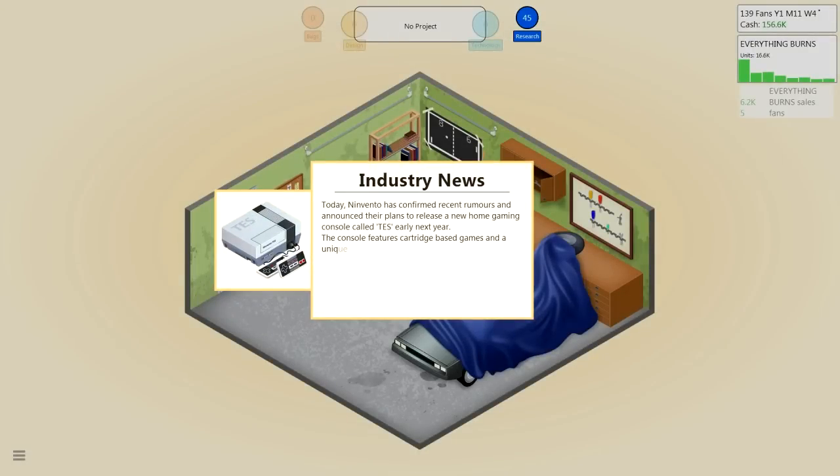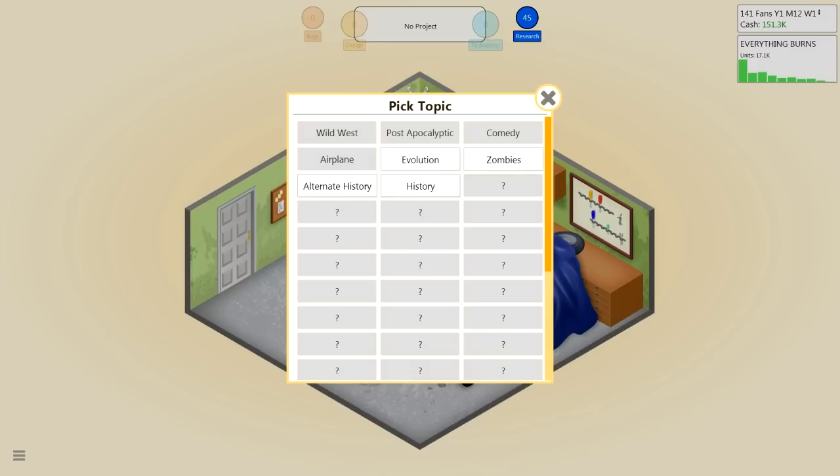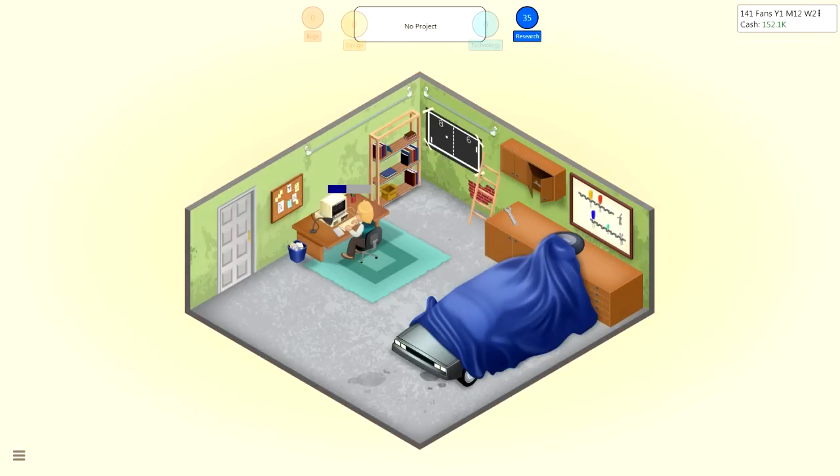I have 139 fans, holy shit. Today, Ninvento has confirmed recent rumors and announced plans to release a new home gaming console called TESS early next year. The console features cartridge-based games and a uniquely designed controller. Oh boy. I wonder what the T stands for in TESS. Oh, I can research stuff — let's do some research. New topic: Evolution, Zombies, Alternate History, and History. These suck — let's go zombies. I'm gonna research zombies.